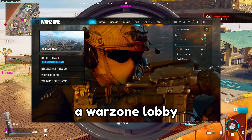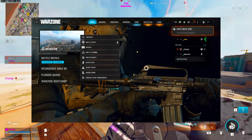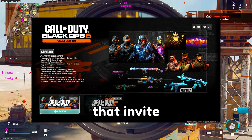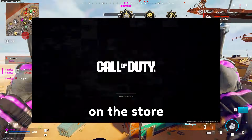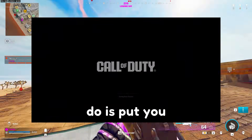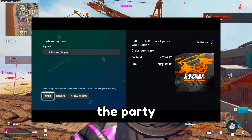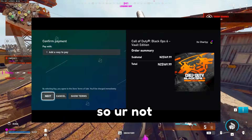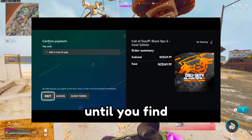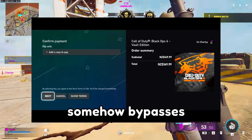This is where your second account or your friend comes in. They're going to want to load into a Warzone lobby and then invite you to the party. Back on the console, as soon as that invite pops up, hit A on the store and then hold the join button. What this should do is put you into the PlayStation or Xbox store but also join the party at the same time. You're not actually buying anything — just sit in this screen until you find a match. This somehow bypasses the boot loop.